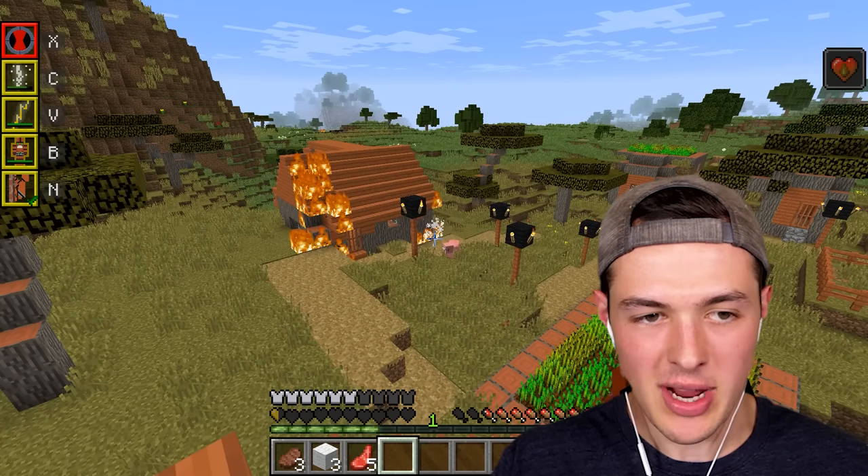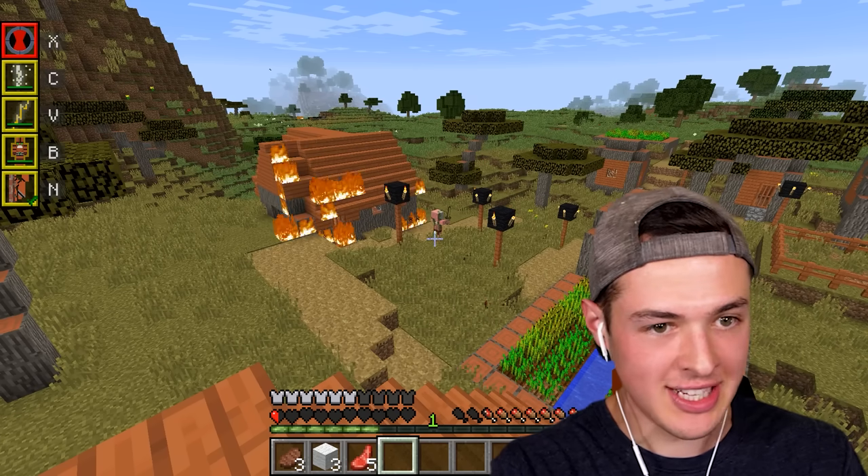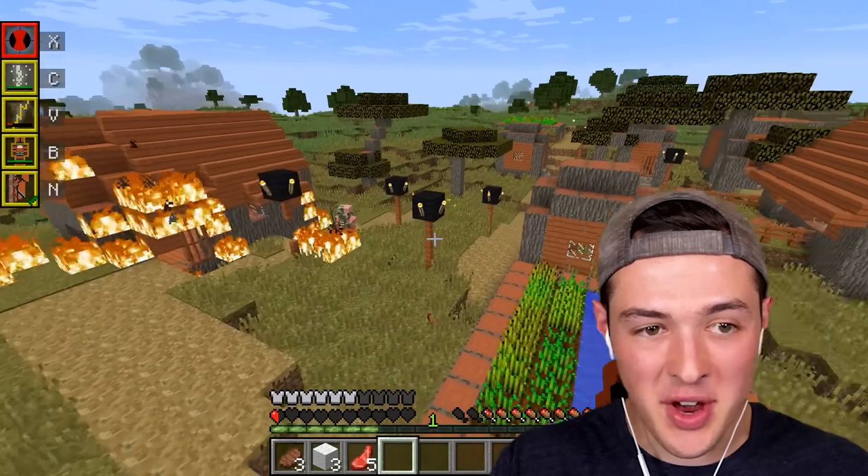I'm a little bit scared to get near this witch, so we're just gonna electrocute everything that we find. If I hold this down, I can actually electrocute things in front of me.